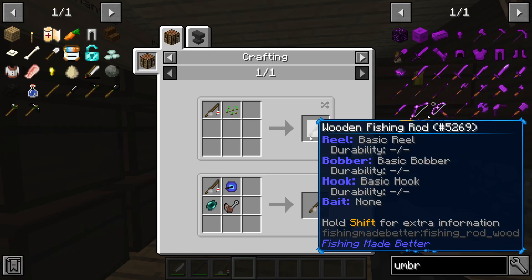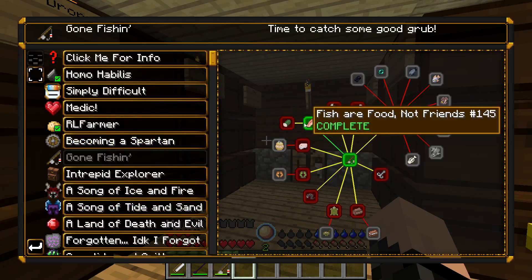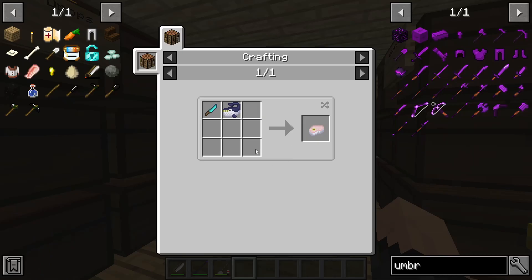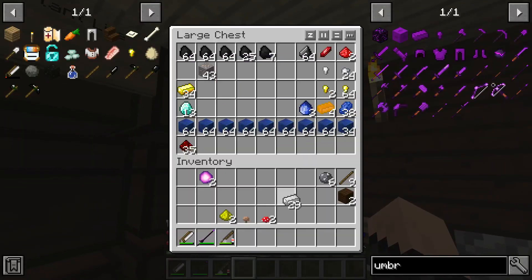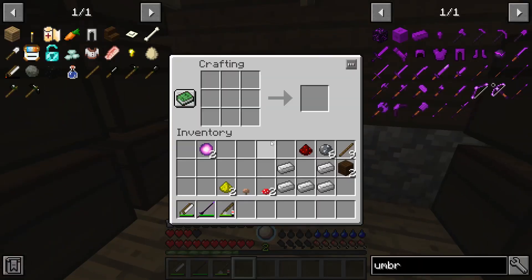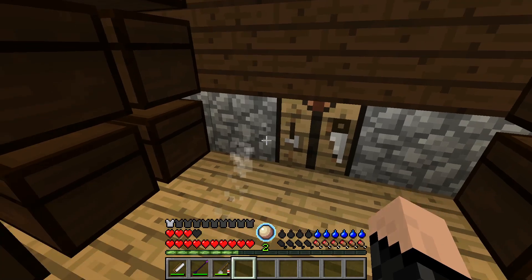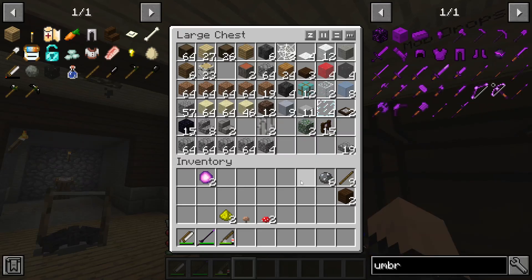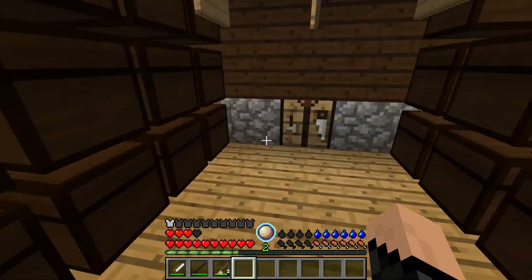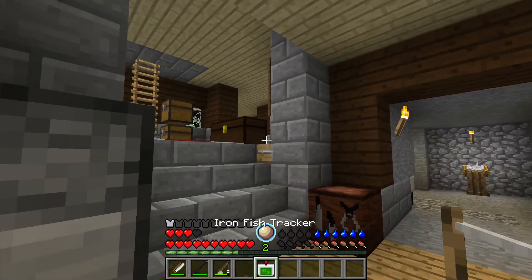I'm very confused about how the fishing in this mod works. There's a lot to it, but I know there's a bunch of quests behind it, and I decided that I wanted to fish because it's fun. One of the things we can make is a fishing tracker — it's one of the quests. Last time we couldn't make it because it costed iron, and we ran out. Ah, glass pane. Interesting. I did not see that, so that's why. There we go — we got an iron fishing tracker.